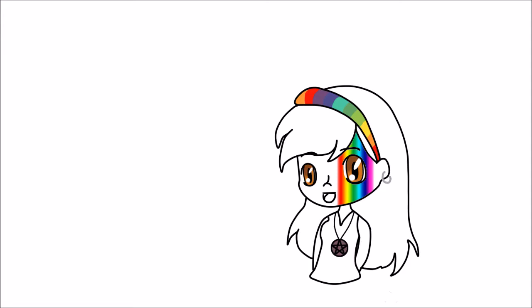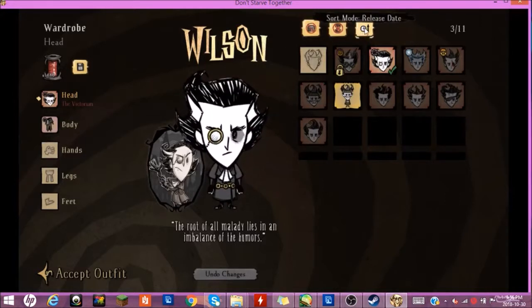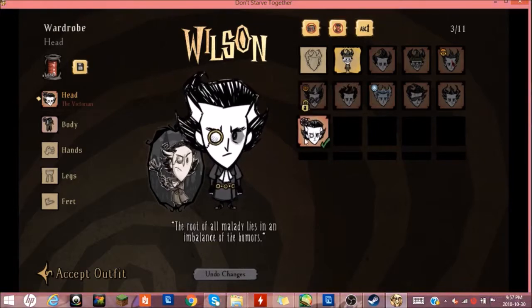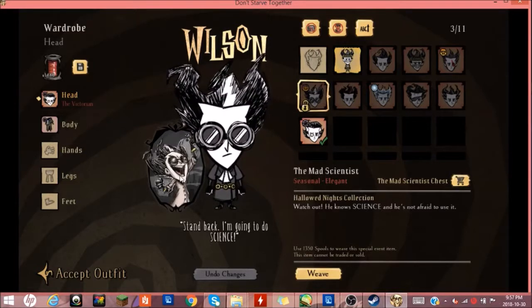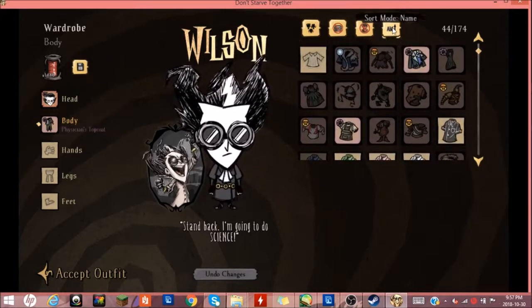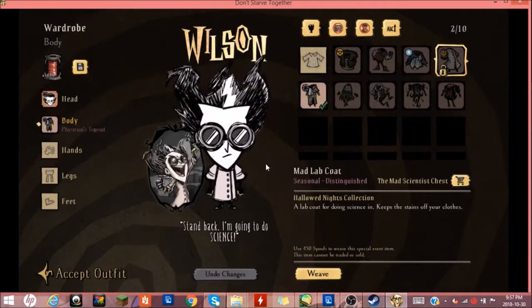So why don't we go take a look at them now? Here we are at the character screen where you get to look at all the clothes. Checking out Wilson — he's a scientist and the first default character you get to play. He's dressed as a mad scientist here with goggles, a crazy hairdo, and a white lab coat. You can see his picture in the background where he's laughing maniacally. It quite goes well with his character.